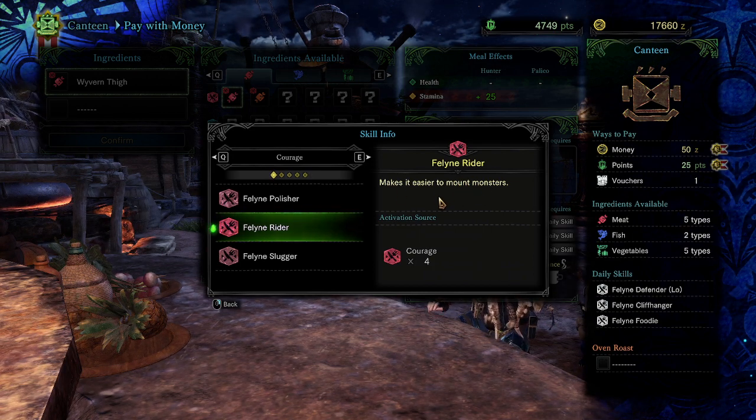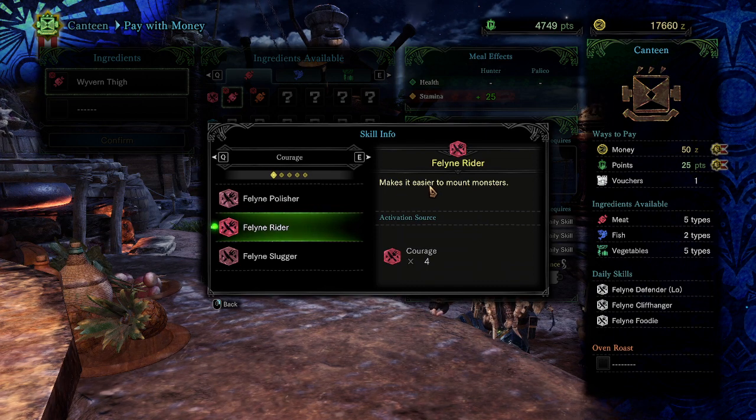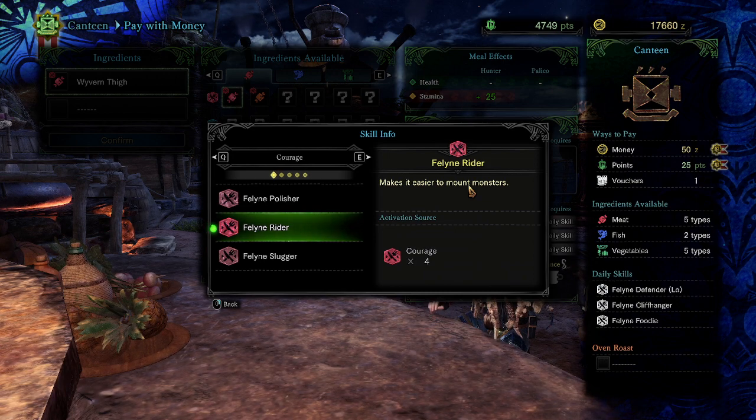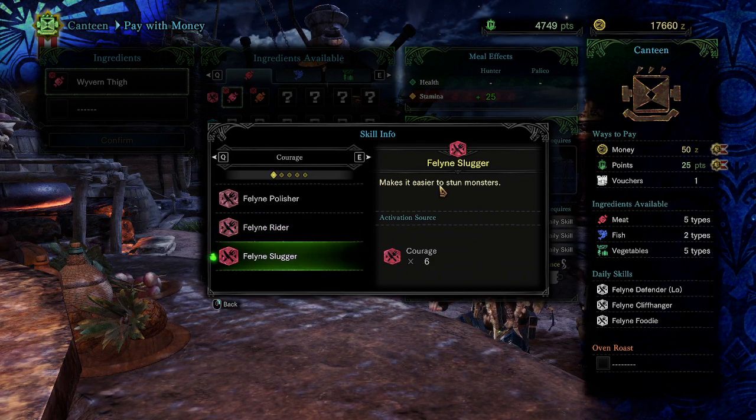Feline Rider makes it easier to mount monsters. What this does is cause you to do more mount damage — mount damage is anything you inflict on a monster while you're airborne, with some niche exceptions. Whether you have a hammer, long sword, great sword, or whatever, this does a certain percent more mount damage. Mounting damage builds toward a hidden threshold monsters have, and once you max that threshold the monster becomes mountable.